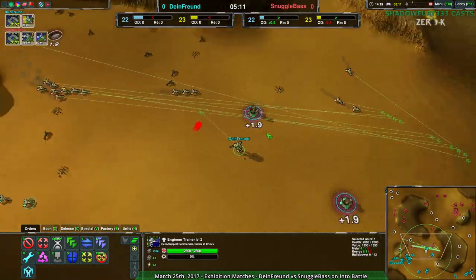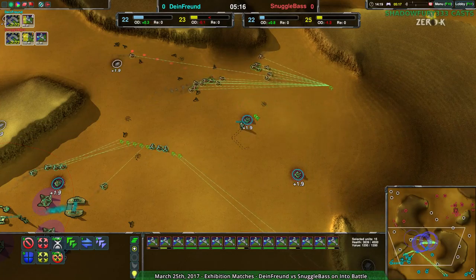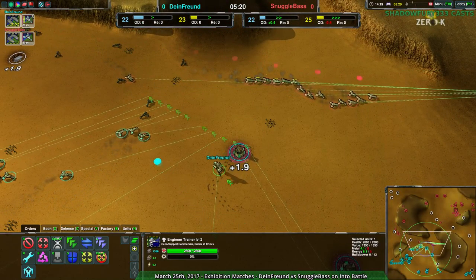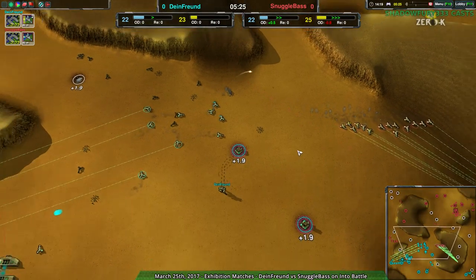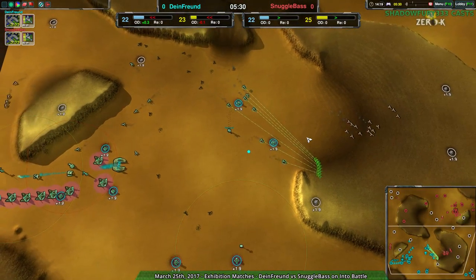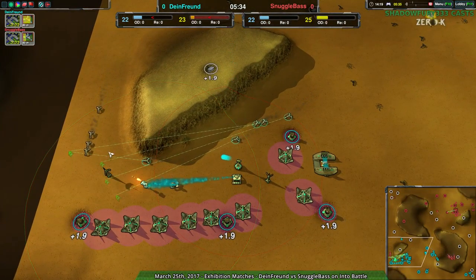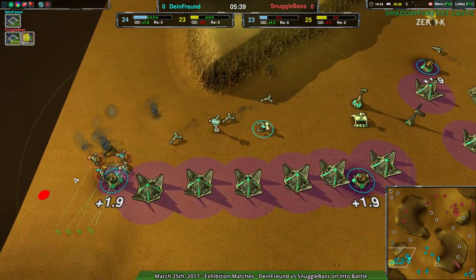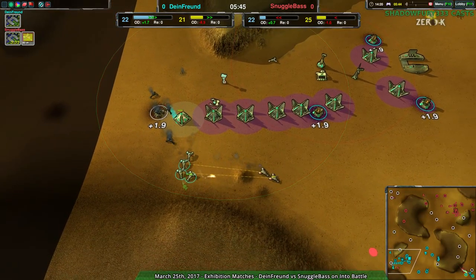Right now, Dimefriend at a major disadvantage. No transition into mace or scalpel — either would be good, probably more so scalpel — but neither of them are being built. Dimefriend still hasn't gotten the reclaim that's basically going to keep them in a strong position. Their commander is way out in the open. It's pretty much doomed at this point. There are 15 daggers belonging to Snugglebase, so it'll be two-shotted. If that commander is too far out in the open, it will get two-shotted. It does have a light particle beam, which is good, that'll help. But Snugglebase could have gotten a commander kill right there.